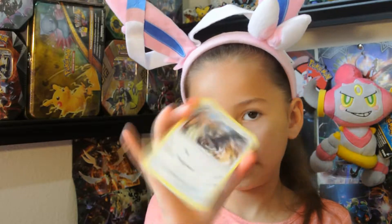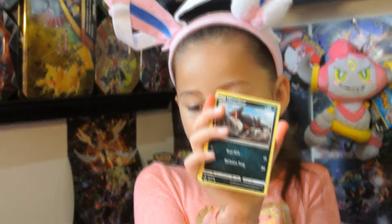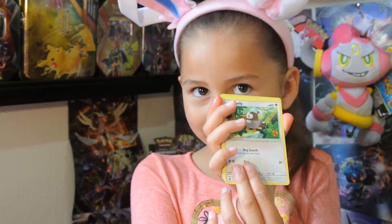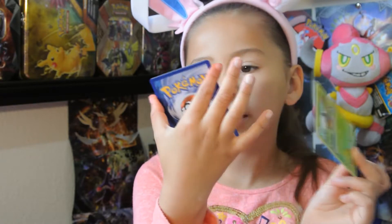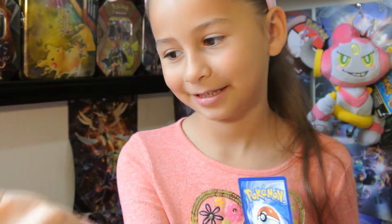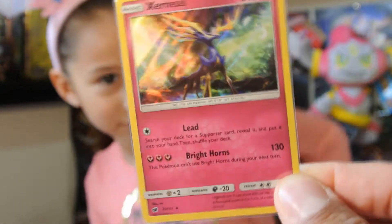Now let's go on to Crimson Invasion — come on, give me a good pull! We got a Staravia, Silvally, Gladion, Houndour, Pikachu, Skiddo, Starly, Natu. A reverse holo Karrablast. And — ooh! Zeraora's Shiny Rare, nice! Wait, there's one more: Psychic Memory! So I got one good pull. I think we already got one of these — Zeraora's Shiny Rare.